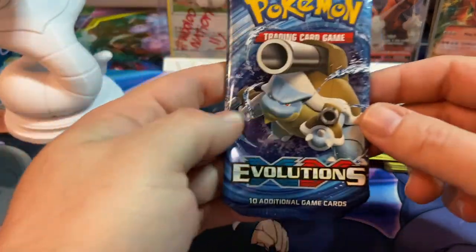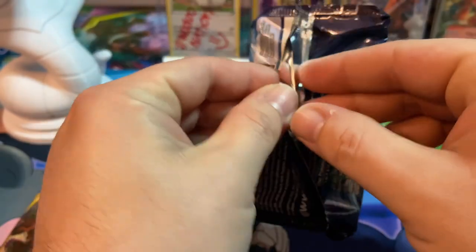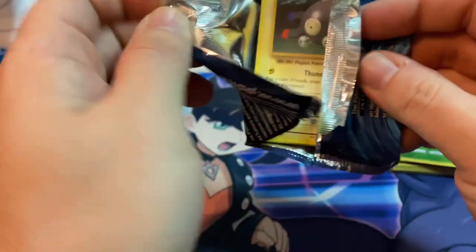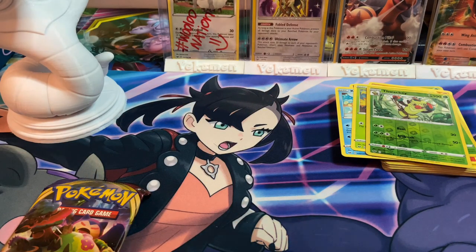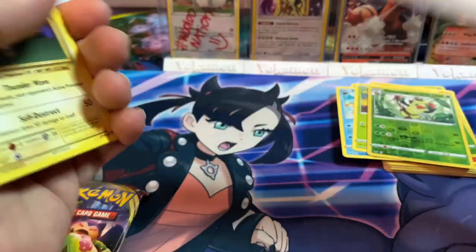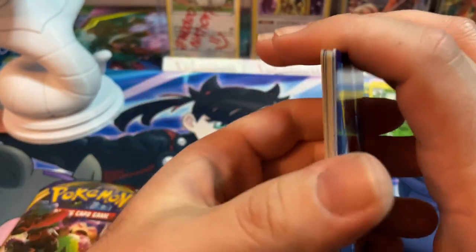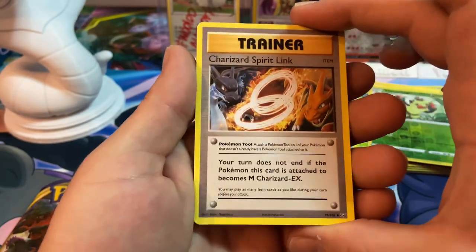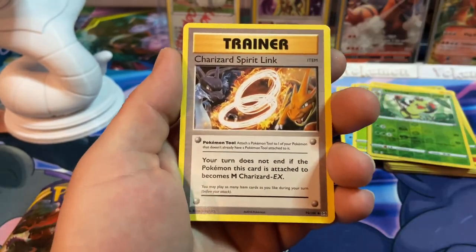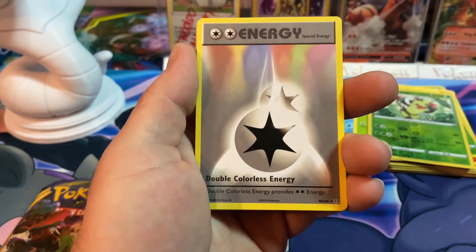All right, this is the last tin, last Evolutions booster pack. And Andy, if you're watching — just kidding, love you guys over there at Mini Pokémon Masters. I always call them Masters because it's Sarah and sometimes Andy — if you don't know who they are, go check them out, they're really good friends of mine.